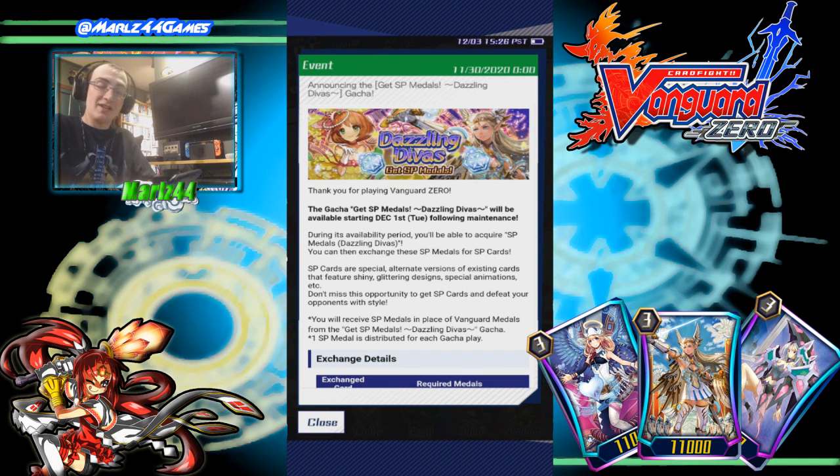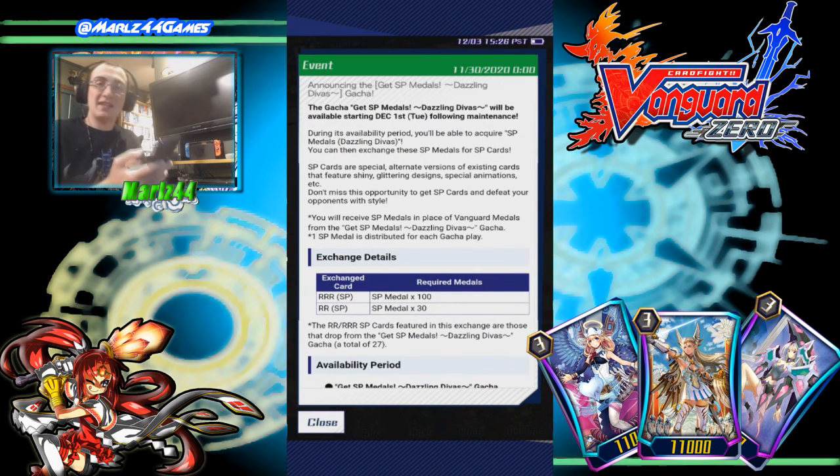Dazzling Divas — you can get SP cards. You'll get SP medals for doing summons, and you can get SP versions of them. You need 100 medals for the Triple R SPs. For every pack you open, you get one medal. So if you do 100 packs, you get 100 medals and can get a Triple R without having to craft it — and it's SP as well, which is really cool. I really like that because it helps free-to-play players.